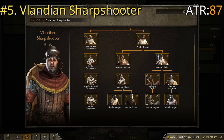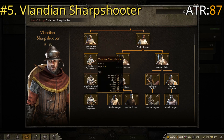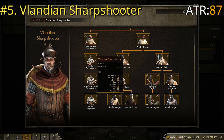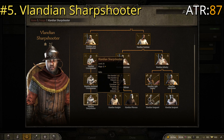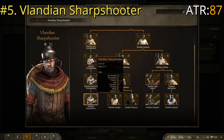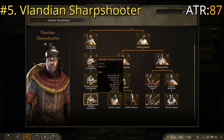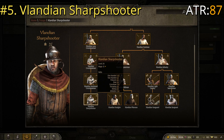The Vlandian Sharpshooter is on the far left of the troop tree: Levy Crosswoman, Crosswoman, Hardened Crosswoman, Vlandian Sharpshooter. Key stats are crossbow of 130 and athletics of 130. Unfortunately they're brought down significantly because their one-handed is 130 — that would normally rank them very high — but they don't have one-handed weapons most of the time. Their average troop rating, ATR, is only 87.